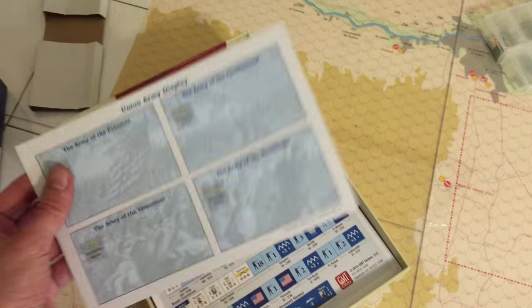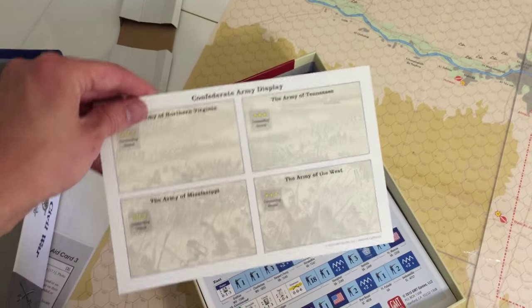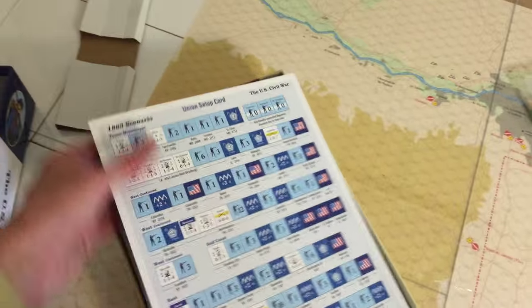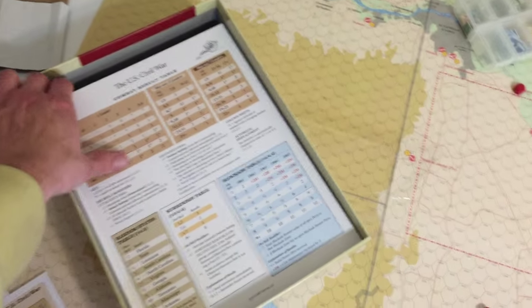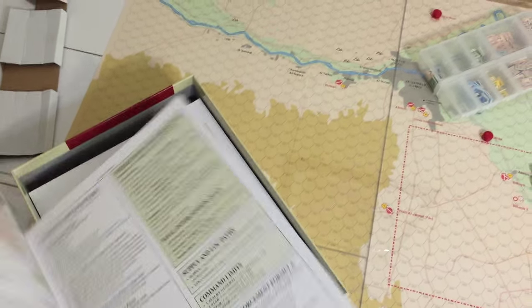So I've got some display cards here for the Union Army and for the Confederate Army — a way to kind of group everybody together so you can have just one marker. We've got nice color setup cards. That's pretty nice. And it looks like I've got a couple of these. Very nice.